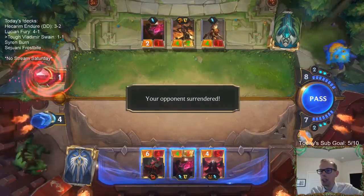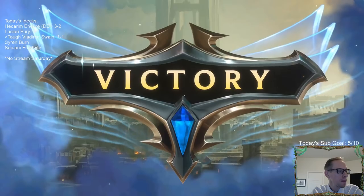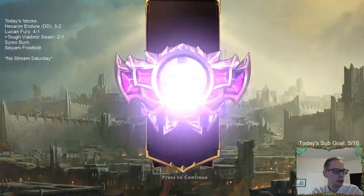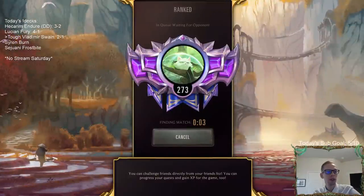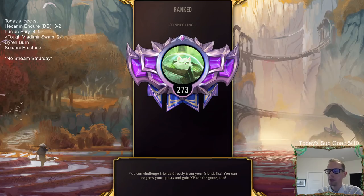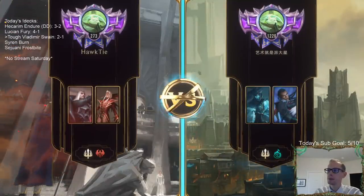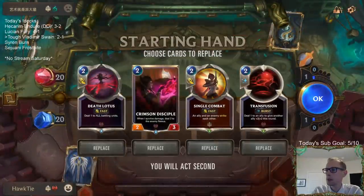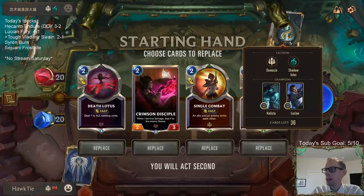Now we can Transfusion at burst speed and kill them. If you curve out really well you're going to have a better chance of winning — I don't really understand what the problem with that is. I don't know why that's disheartening.